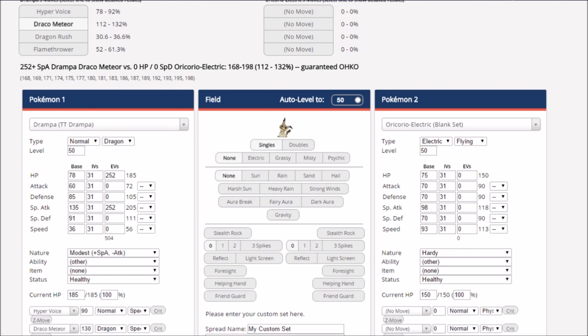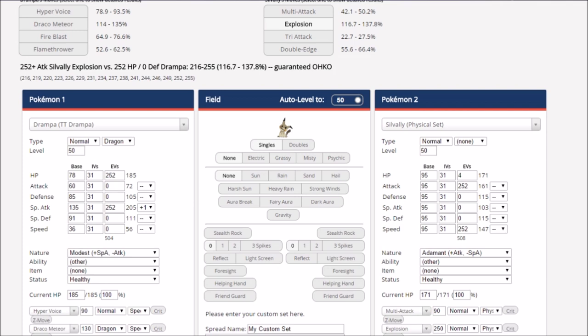Looking at damage calculations: Hyper Voice is our highest damage move — Dragon Pulse has five less base power. At plus zero, Hyper Voice is a solid two-hit KO on the average sweeper. But if Berserk activates and they've done a lot of damage to us, Hyper Voice becomes a KO right there on the modest offensive set. Against a tankier Pokémon like Silvally with 95 HP and 95 Special Defense, it's still a two-hit KO at plus zero or plus one. With Choice Specs, we outright overkill a Pokémon like Silvally.